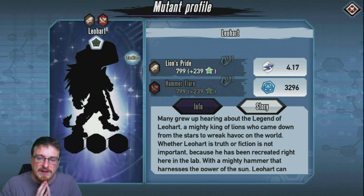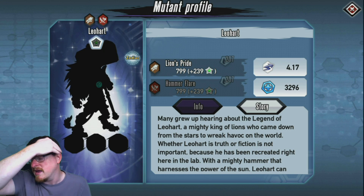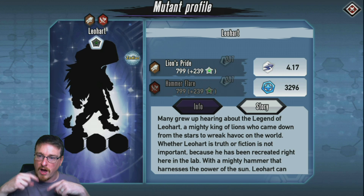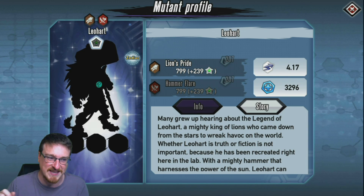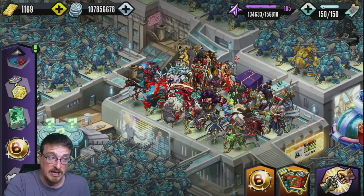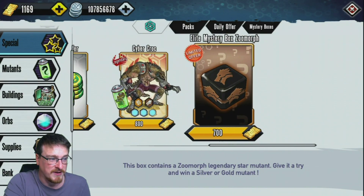If any of you haven't got Steel Garden or Ergen, save your gold for them — do not buy any other mutant. There are a few other good mutants out there but those are the main ones I recommend. Feel free to talk to each other in the comments — if someone asks what the other good mutants are besides Ergen and Steel Garden, give them tips. Leo Heart doesn't compete with them, but it's not a bad pull. I may check if I've got a silver version in my original profile.